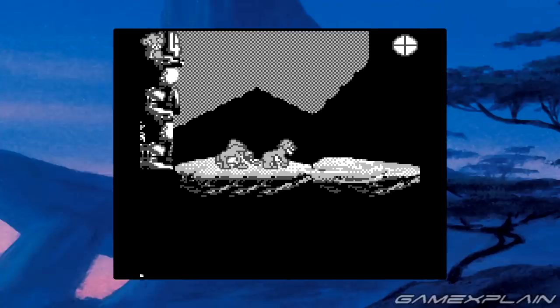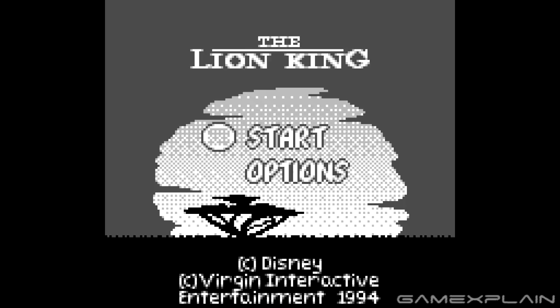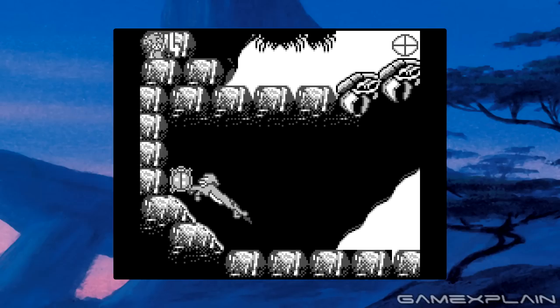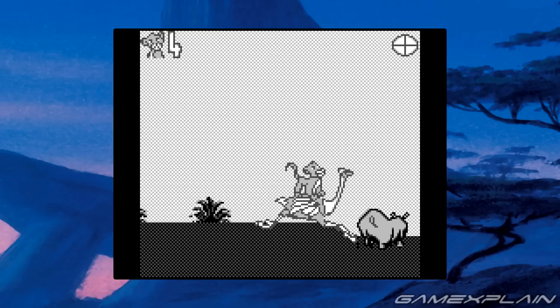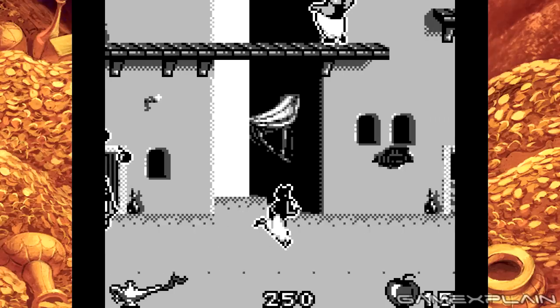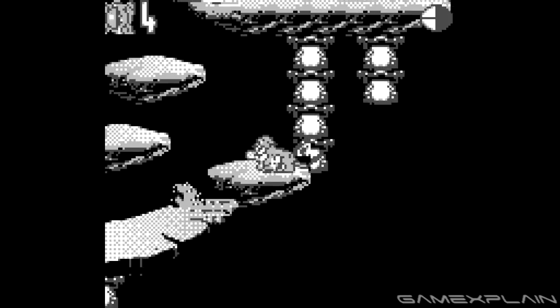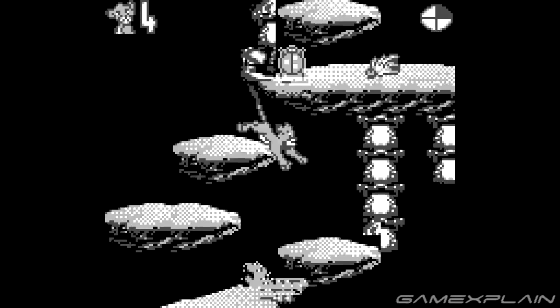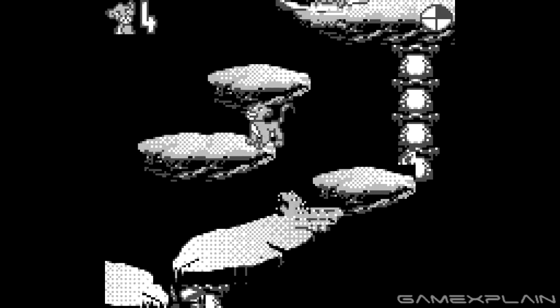The music also sounds shockingly good for the Game Boy. This was the first time I experienced either game on the platform, and I was pretty impressed by how faithful they were in an overall presentational sense, while also being disappointed by how terribly they play, with both games feeling like half-speed versions of the originals. Aladdin does fare a little bit better of the two. On the other hand, Lion King for the Game Boy is horribly unresponsive, with the game straight up ignoring the jump button at times — I have no idea what that's about, but it is so frustrating. And yet, there's still just a certain charm to the entire thing.